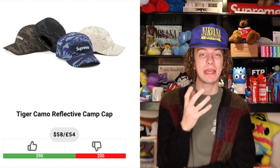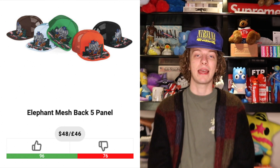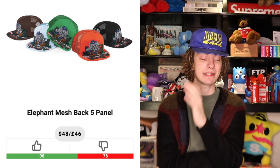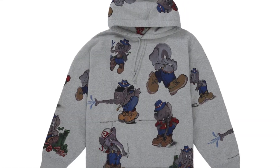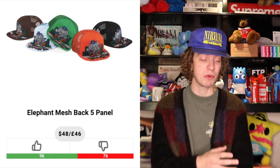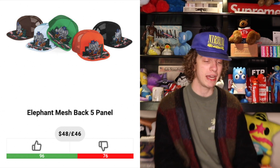Favorite item of the week besides the box logo. We also have the reflective camo caps — these are tiger camo, which is kind of cool, but these are probably gonna be a skip for me. $58 is a lot to pay for a camo cap; I wish they did a normal canvas camo cap with the tiger camo, that would have been a lot cooler. Next, the elephant mesh 5-panel — when I saw there was an elephant mesh 5-panel I was pretty excited because I thought it was just gonna be like a single elephant from the Sean Crawford collab. But they really fumbled the bag on this 5-panel, it's way too chaotic.